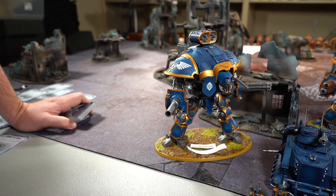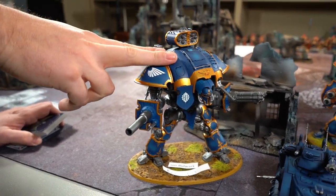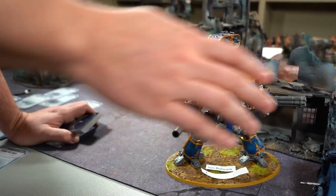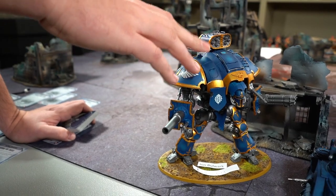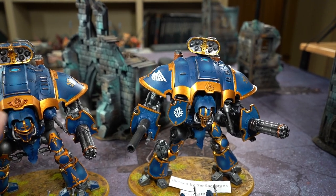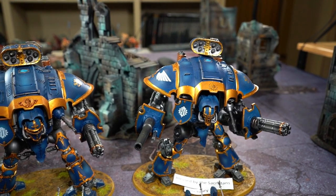The zombie strat is three CP, once per game - it got nerfed from two CP. The warlord knight has Ion Bulwark and Endless Fury - Endless Fury is the shooting gatling trait, Ion Bulwark is a 4-up invuln against shooting. He also paid CP to give this knight Sanctuary, which is the combat invuln - 5-up but can rotate up to a 4-up in combat. He's also giving the warlord the Blessed by the Sacristans relic, blessing the gatling weapon so on a wound roll of six it's AP -4 additionally.